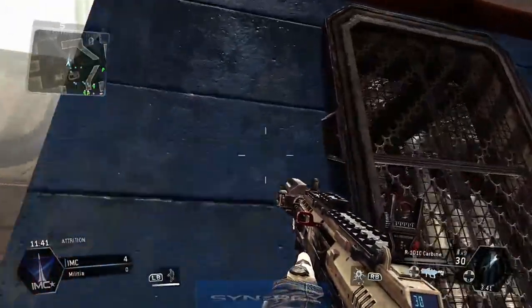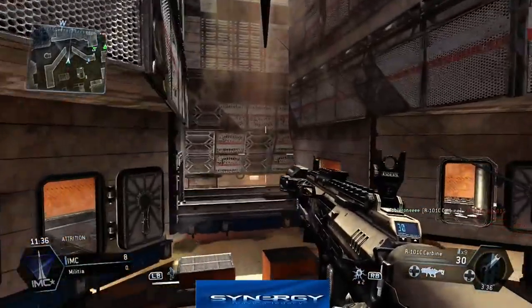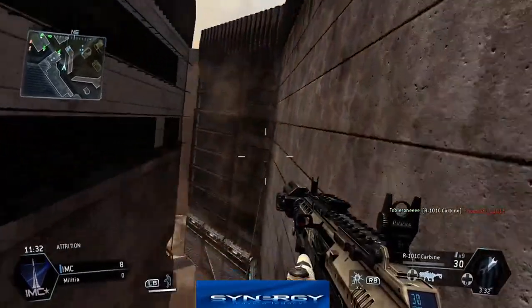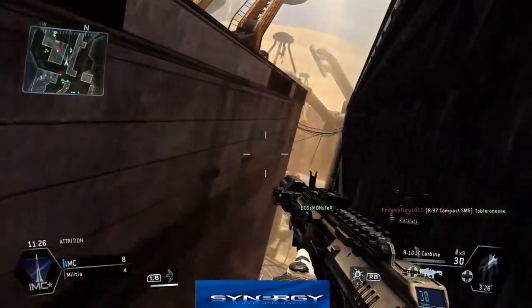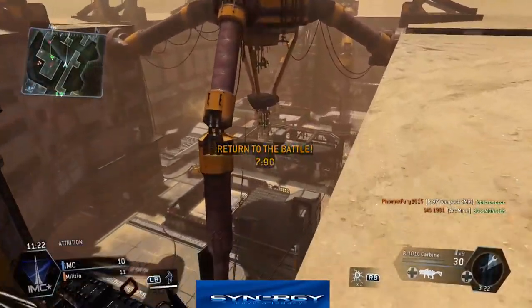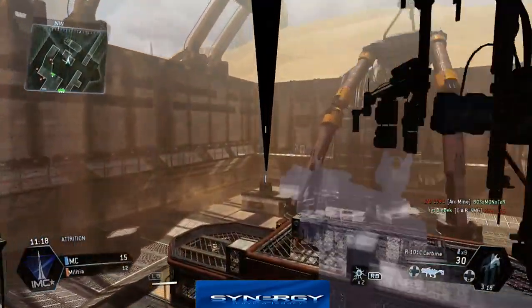Basically what you want to do is get up high and then jump — X will get you onto the zip line. Hit that wall and then you're going to use A, A, A — there we go, double jump A. Your double jump will keep you on the wall. We're going to use the top side here because we want to jump back onto this and we're directly behind those spawn guys.